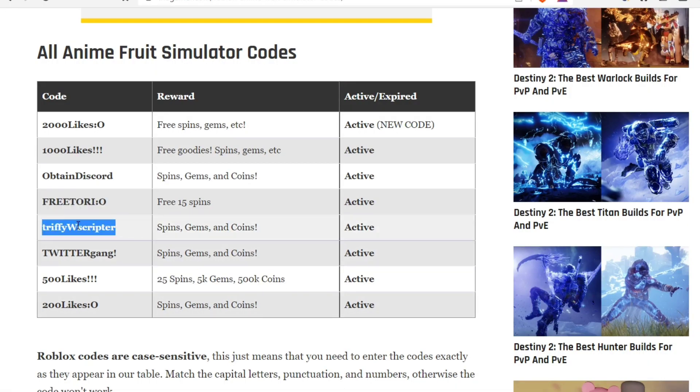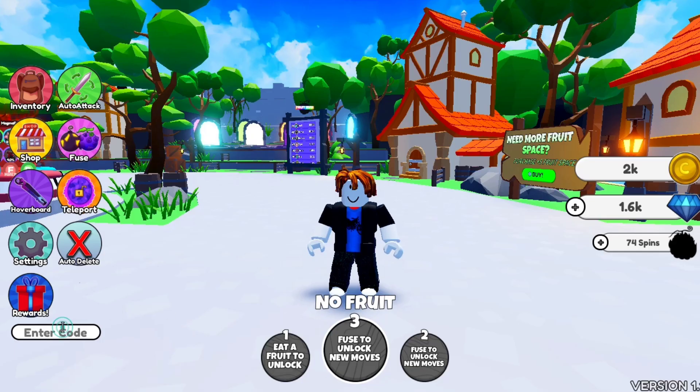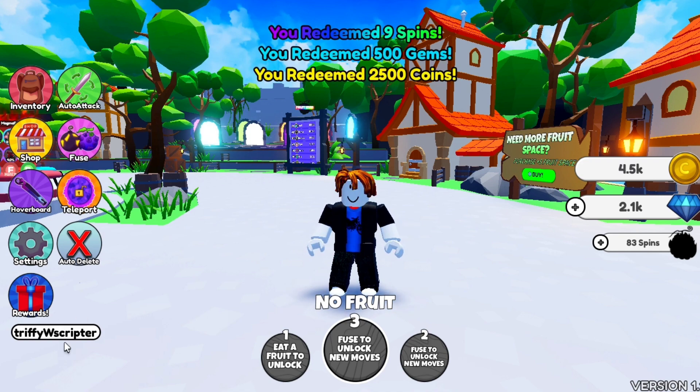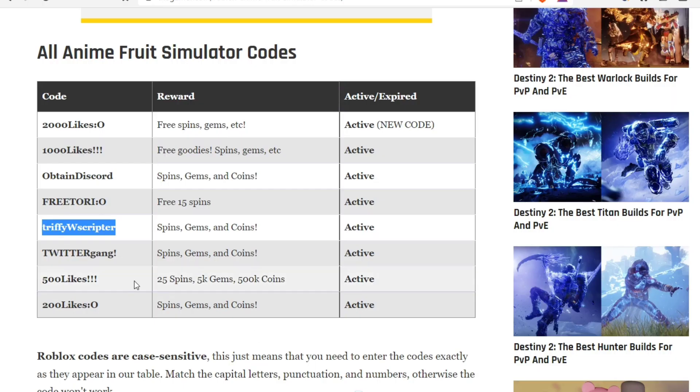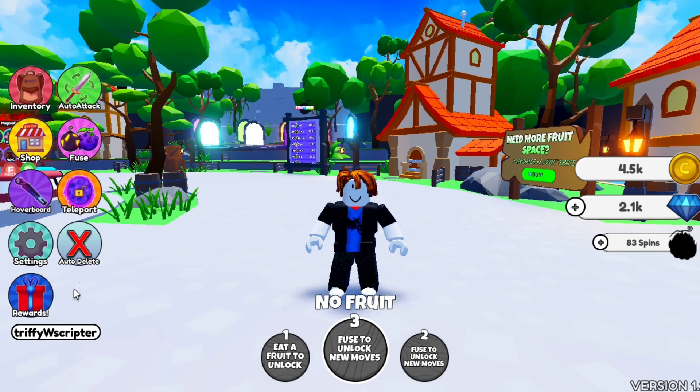Welcome to my channel. This is a quick guide for Anime Fruit Simulator. First of all, you have to join their group and then you can redeem the codes. You will get a lot of spins, coins, and gems by redeeming codes — trust me, it will be very helpful for you. Just go and redeem all codes.